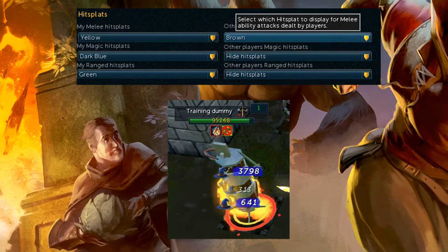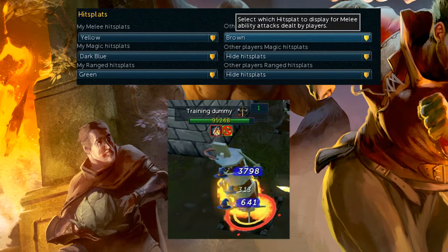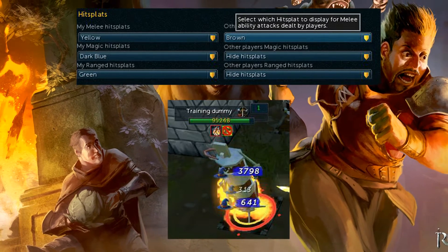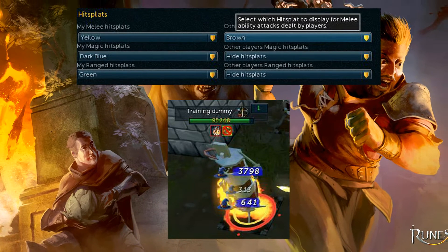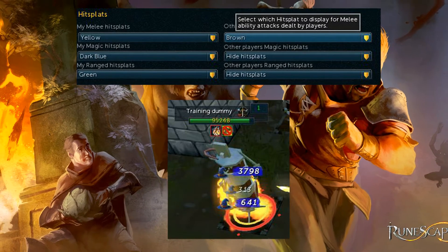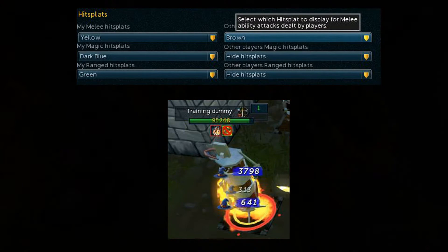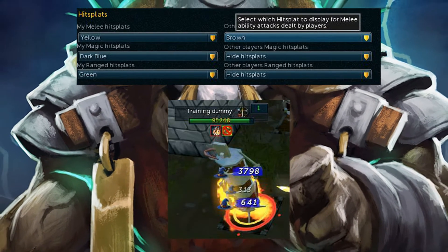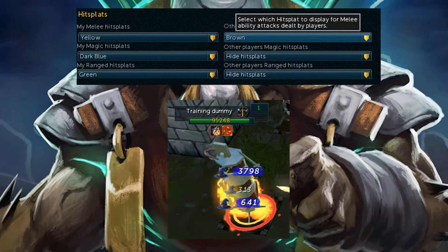I'm sure you'll have a selection of different colors. Maybe you get to choose to have them all the same color if you want the current look, but you get to color coordinate your hit splats with this update. Not only that, you'll be able to color coordinate other players' hit splats, so you can differentiate just based on color exactly who hit what, whether it be you or whoever you're with.